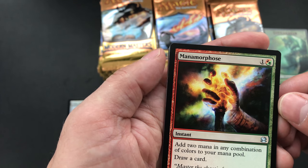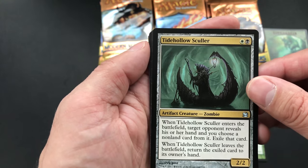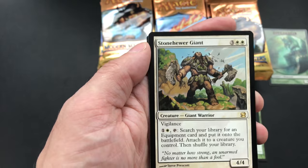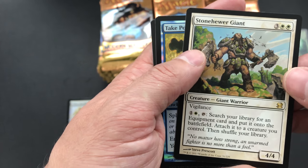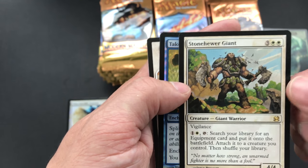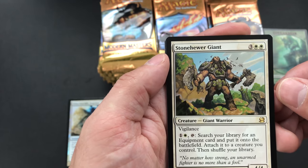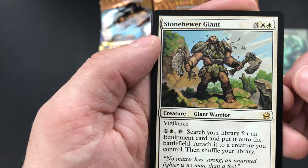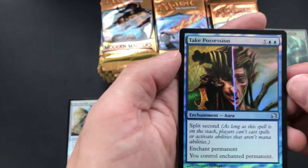Manamorphose — that's a six dollar card, let's put that there. Tidehollow Sculler. And then we have Strongarm Titan Giant... let me see if this card is worth anything. I'm having trouble finding it on the list. Stone Hero Giant — oh there it is, $5.99. Alright folks, and Take Possession is the foil — that might actually be worth a few bucks so I'll put that aside and look at it later.